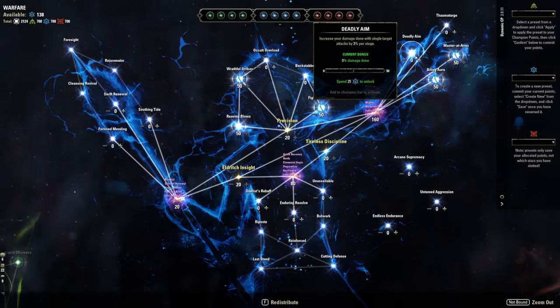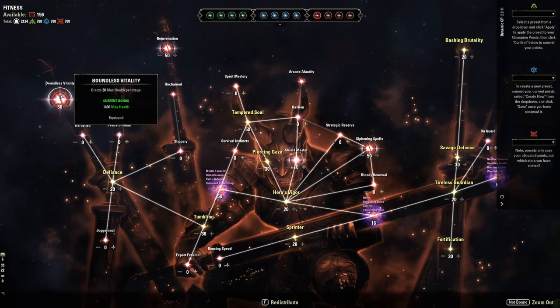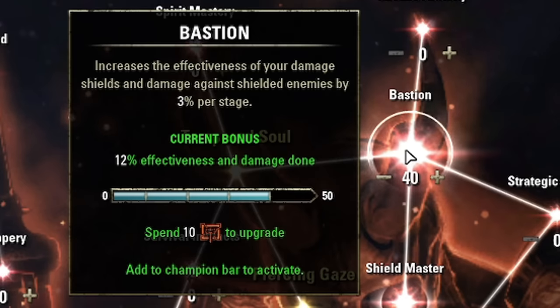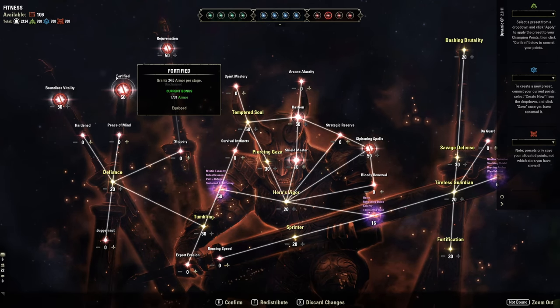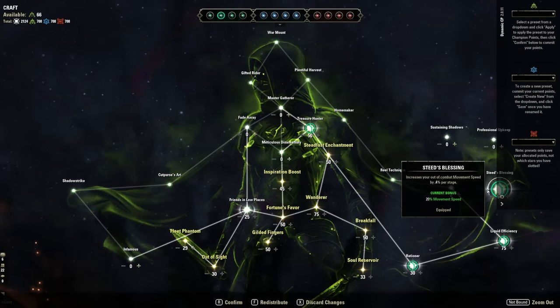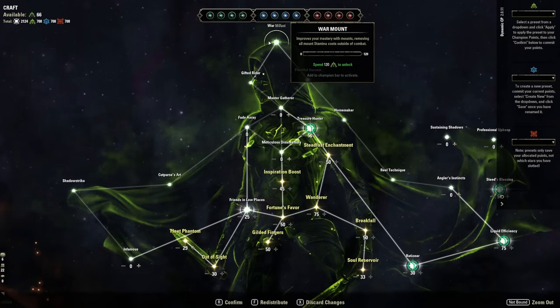Deadly Aim is great for constant light-attack weaving — use it as a flex slot alongside Biting Aura depending on your playstyle. In the red sustain tree, new players can get three slottables right away. Work toward Siphoning Spells for recovery when killing enemies. If using Ice Heart and Hexos' Ward, the shield-increasing passive adds 15% to those shields. Rejuvenation, Fortitude, and Boundless Vitality help with survivability. In the green utility tree, Treasure Hunter helps when farming gear, and Gifted Rider plus War Mount improve mounted travel.